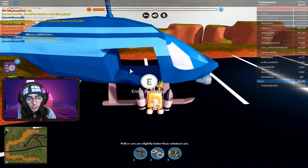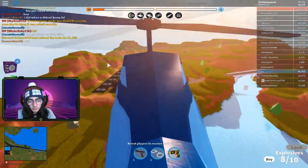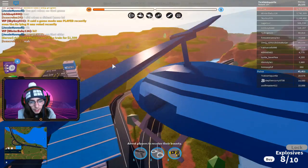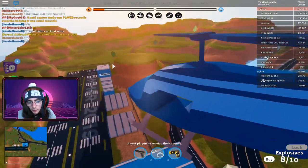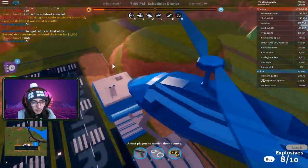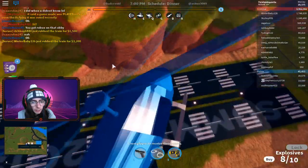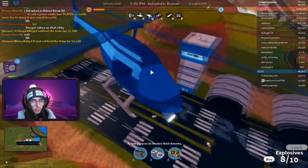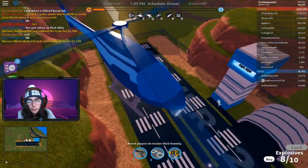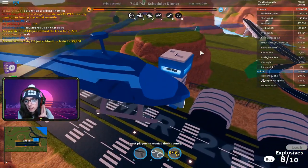The second jetpack location is on top of the tower at the airport. The only way to get there is if you have a helicopter, or if you are a police officer with a key card to access the door at the bottom. And there's the second jetpack.